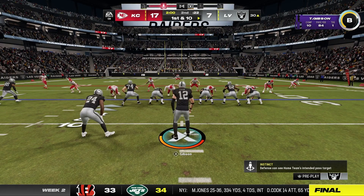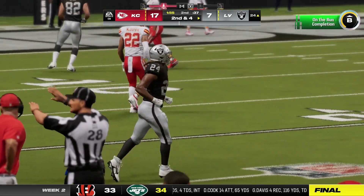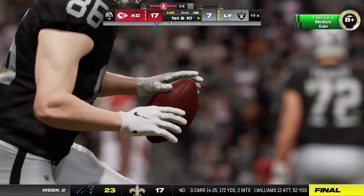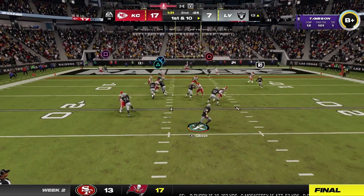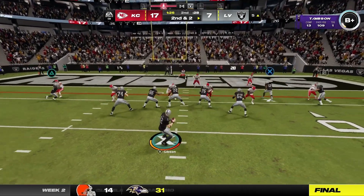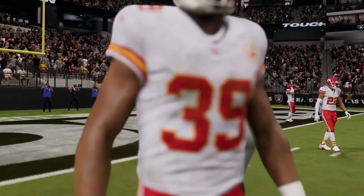First and ten from the 30. Looks like they are in zone coverage after the Devontae Adams motion. Eric Gray is just open there on the side but I threw it too late, leads him out of bounds. Second and four from the 24 — hit the third string tight end Waring. I'd almost prefer him in the game because he has the same speed as Michael Mayer. Rolling, trying to hit Devontae — makes the grab and goes out of bounds. Second and two from the five, going to look to throw — running this up the gut actually. Tyler Gibson punches it into the end zone — second rushing touchdown on the day for QB number one.